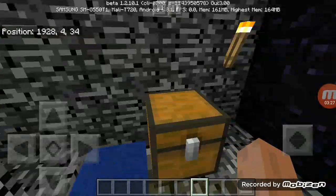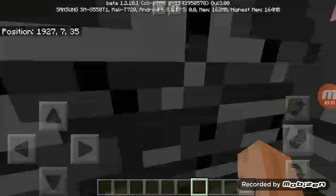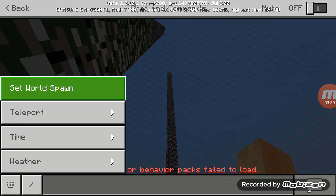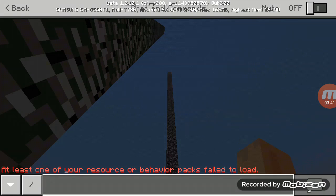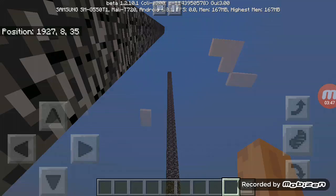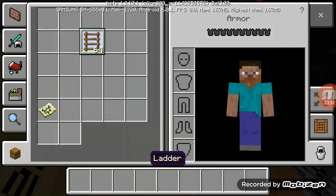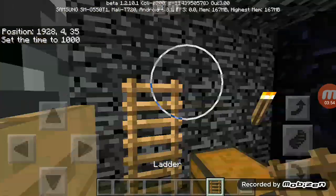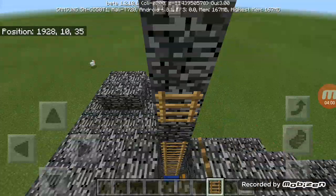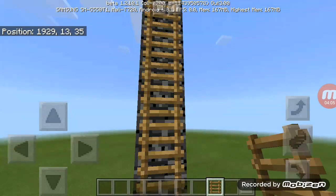And next one is a ladder glitch. If you place down a ladder, it will create a weird white ladder glitch. I'm gonna start from the top. If I place down a ladder, the ladder will bug out and be white. Watch — if I place down too many ladders, it will create the white glitch. But it does not happen every single time.